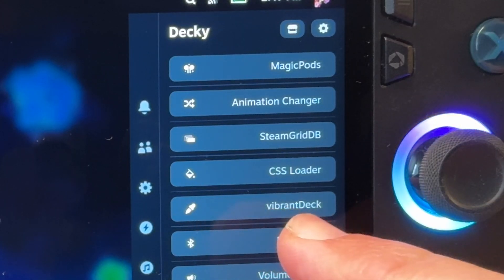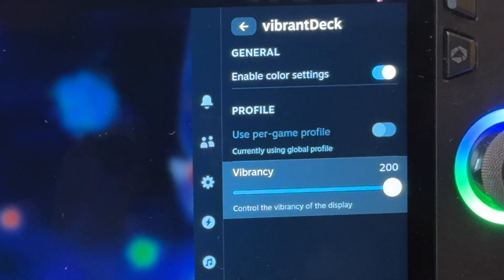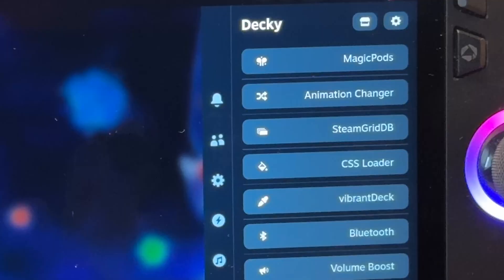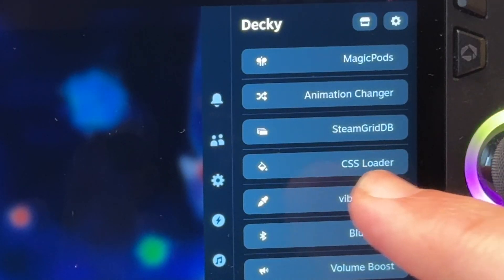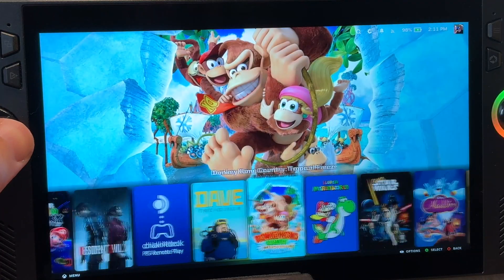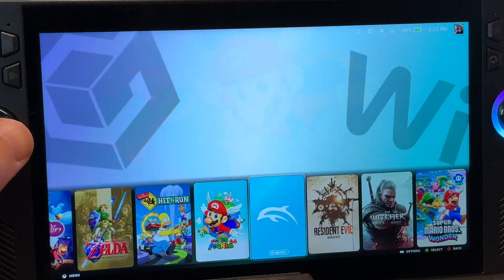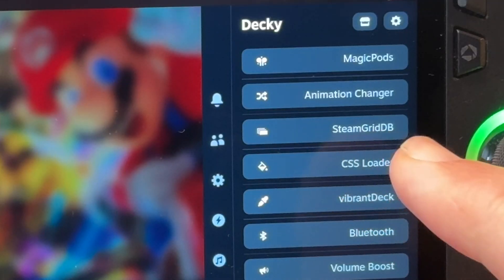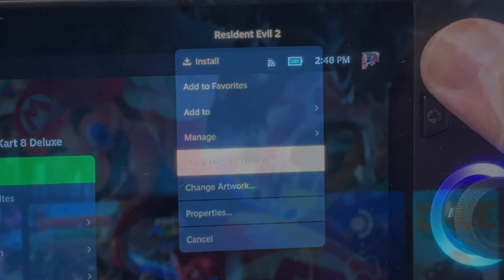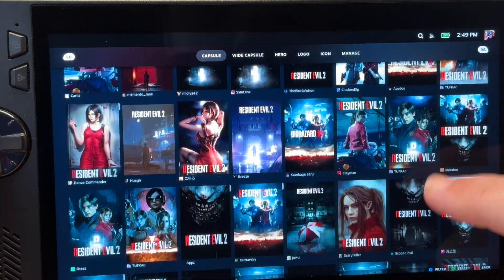The first plugin is called Vibrant Deck. Setting this to the full 200 honestly tricks our brains into thinking we have an OLED display — on the Ally X it is just so good. The second is called CSS Loader; I use the Arts Hero theme and it completely transforms the look and feel of SteamOS, making our Windows handheld truly feel like a console — kind of like a Switch Pro. The third plugin is called Steam Grid DB: press the Start button on a game, go to Change Artwork, and there are incredible alternative artworks to choose from.